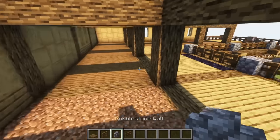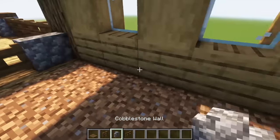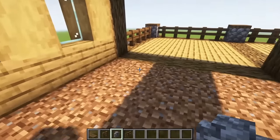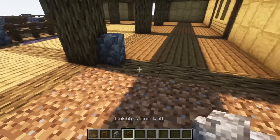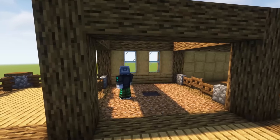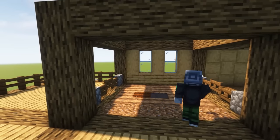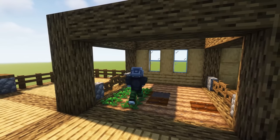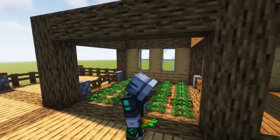Using our gate design from earlier, we're going to frame out both our crop fields on each side, leaving the front open. Now to make our crop fields: in the middle, replace the dirt block with a slab on the bottom half of the block and add water. Use a hoe to till the soil and plant whichever crop you want.